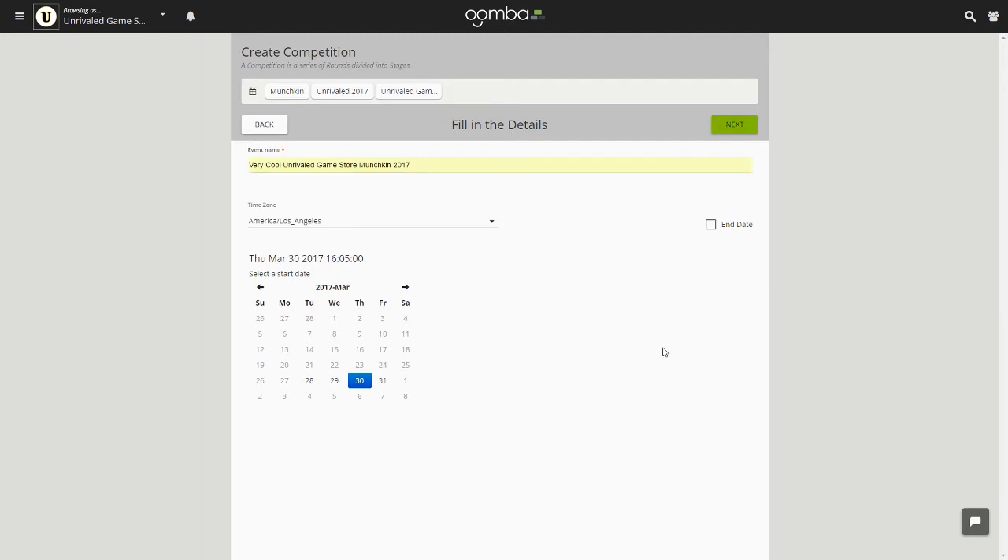Next, go to the calendar and pick the starting day of your event. There are arrows on top of the calendar to scroll through the months. Once you pick a day, select the time of when your event should start. You may also ignore this step if you don't know yet when you want to hold the event — it will be listed as TBA. Be advised, until you select a time for the event, it will be listed last on Umba's event search. This will be changed as soon as you enter a date and time.